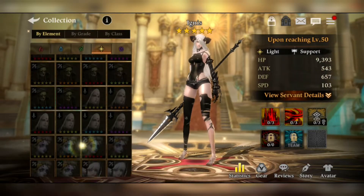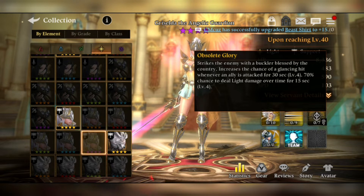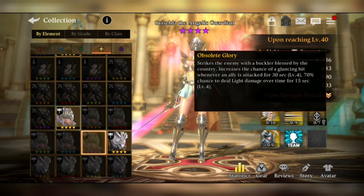Looking at her skills in the collection: the first skill increases glancing hit, which is one of the most overpowered things in this game. If you induce a glancing hit, you decrease the chance of being critically hit, you ignore the ignore-defense spec, and you become immune to debuffs. There's also a 70% chance of dealing light damage over time for 15 seconds at level 4 — light DoT, which is so good.